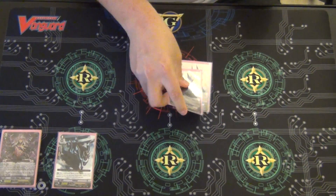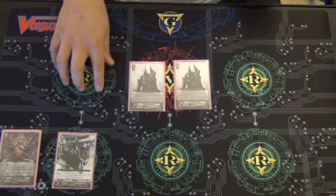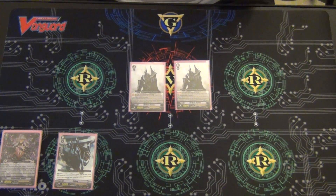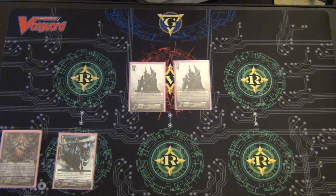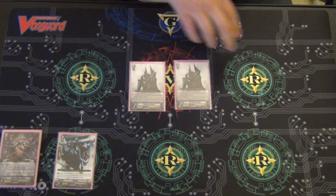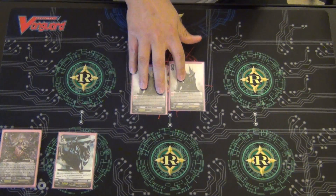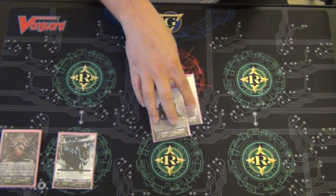The next card is an interesting choice — it's the Dark Dictator. He's kind of your opposite of Alfred: he gets plus 2000 for every rearguard you have, and when he's played you get to Soul Blast 3 to give plus 5000 to your front row — the two guys next to your vanguard that are able to attack. In this deck he's kind of the backup vanguard role, so it allows you to generate an easy column and you don't have to ride into a weaker grade 3 that you don't ever want to ride into. So he's at two as a backup.